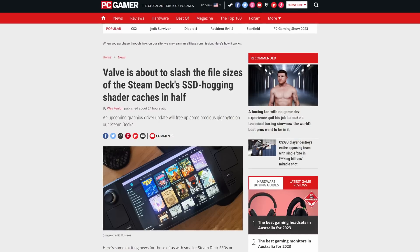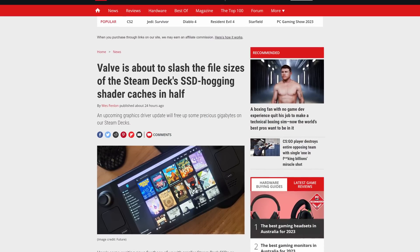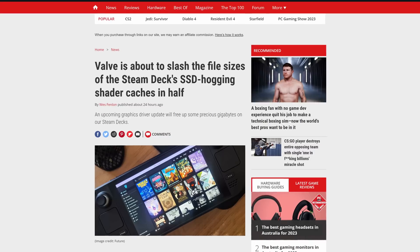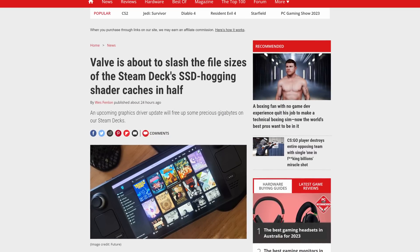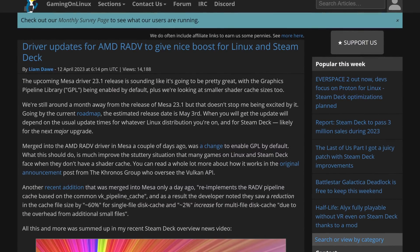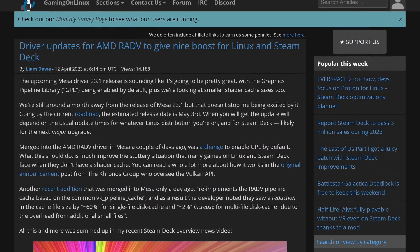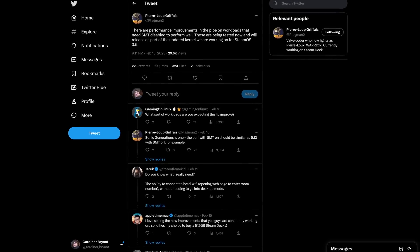That is, until the release of Mesa 23.1. This looks like it's going to be killing two birds with one stone, as Valve confirmed to PC Gamer. This graphics driver update will reduce the Steam Deck shader cache by around 60%. What's more is that there is going to be a notable improvement to stutter for games compiling shaders during gameplay. Valve's Pierre-Lou Graffet confirmed this to PC Gamer, along with tweeting about it back in February, where there will be performance increases around games that benefit from disabling simultaneous multithreading on the CPU.